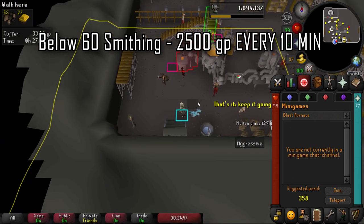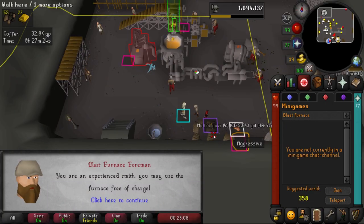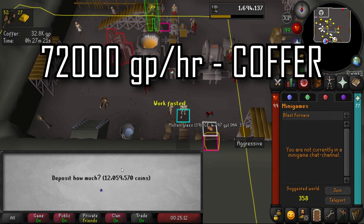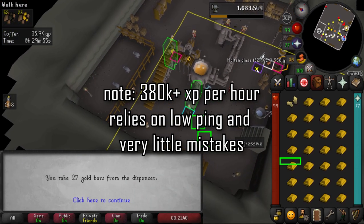At the blast furnace, if you are below 60 smithing you'll have to pay 2,500 GP every 10 minutes to the blast furnace foreman. No matter your smithing level, we'll have to pay 72,000 GP per hour using the coffer.